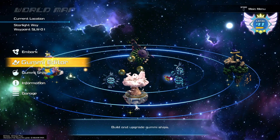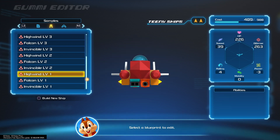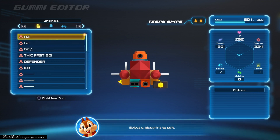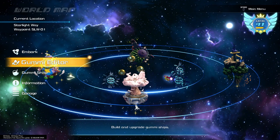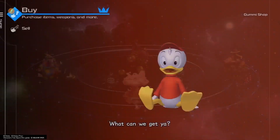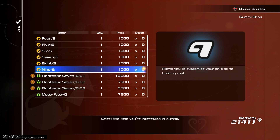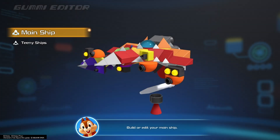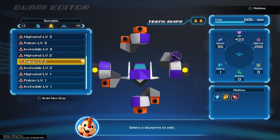You start off with High Wind level one, Falcon level one, and Invincible level one — they automatically give these to you. Important information: when you get your gummy level to around 20 or 30, the gummy shop will then have each of the blueprints for the next level unlocked — so level two of the Invincible, Falcon, and High Wind. You can go into the shop and find them and change them however you want.